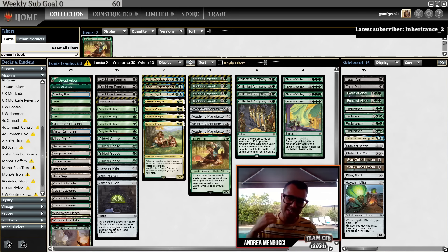Samwise Gamgee can sacrifice three Foods and return a Historic permanent — basically all your creatures are Legendary or Artifact. So you can return anything with Samwise's lost ability. This is a very sweet list. Unfortunately, I'm not going to be home for at least a week, so maybe we'll play it next week. But this is definitely a fun deck I wanted to shout out, and it won the Sunday Challenge. There are plenty of fun decks in Modern — it's just that sometimes they're very hard to be competitive.